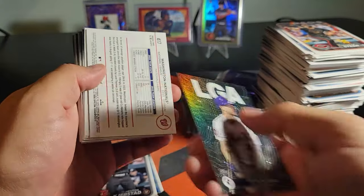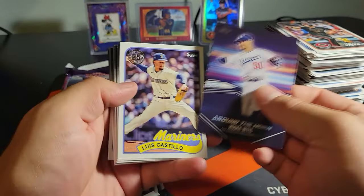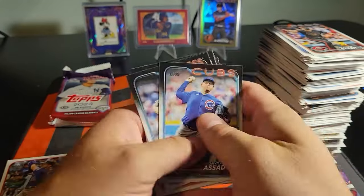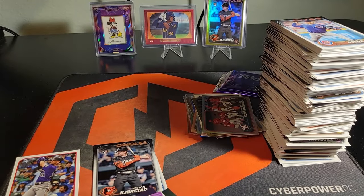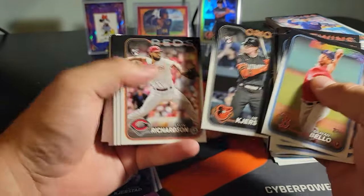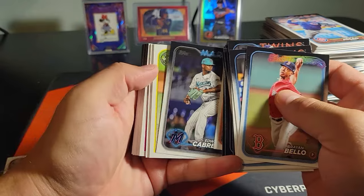Pete Alonso — nope, regular. Nationals team card on the rainbow. Around the horn, Mookie, Luis Castillo. Managed to save the auto for the last pack again — not sure how that happened twice.